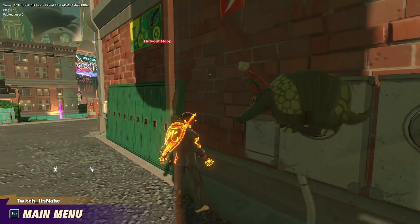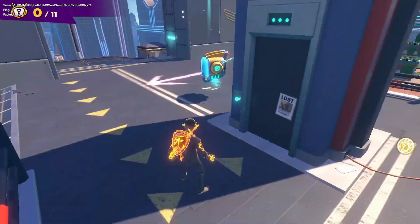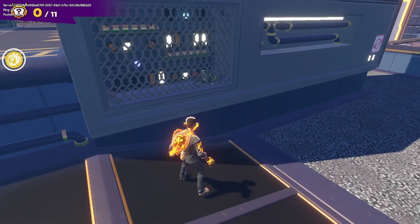There he is. First map done. Rooftop Rumble — the poster is right here and Chonky is just chilling in the vents, in this gated-off area with the buttons. There he is.